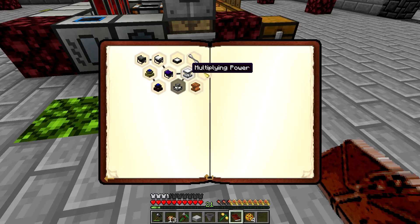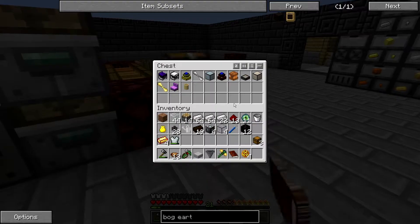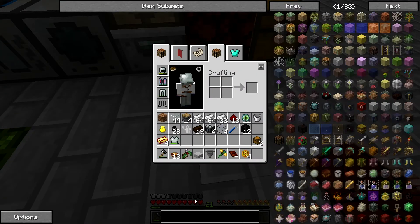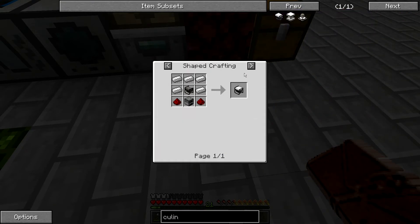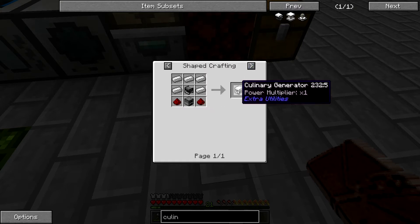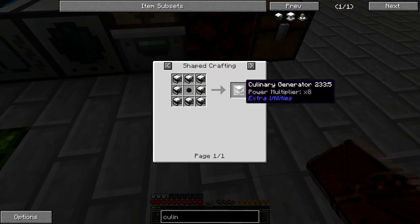I'm running out of actual quests to do in this line. The next one is basically to make a better culinary generator — the first tier upgrade will multiply the output by eight. So a standard culinary generator has a power multiplier of one, and if you make this more advanced culinary generator, it has a multiplier of eight. Extra Utilities is actually really good — when you look stuff up in NEI, it will give you information about the object. A culinary generator generates RF using food: the more fulfilling the food, the more RF is generated, and the more saturating the food, the longer the generator will run.